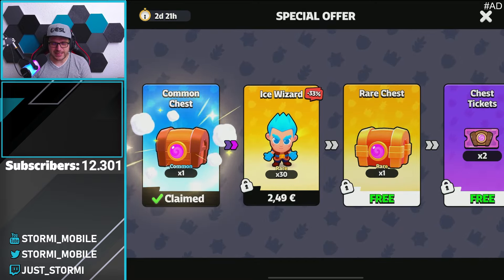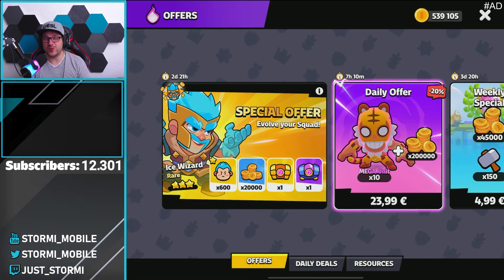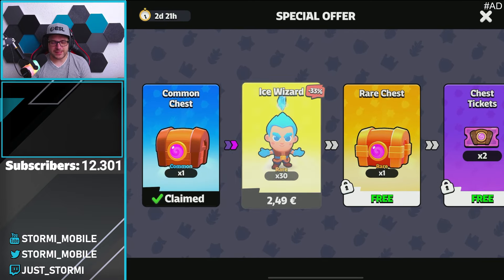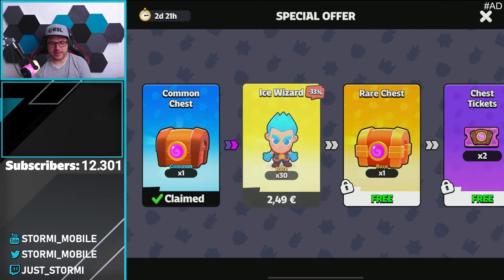That's kind of sad, but the rest of the offer is spicy and we can already see it in the preview. We are getting 600 Ice Wizard babies, but no price or discount is mentioned yet. Going into the offer, we can see the first one — a discount of 33% — clearly 2.49€ for 30 units.